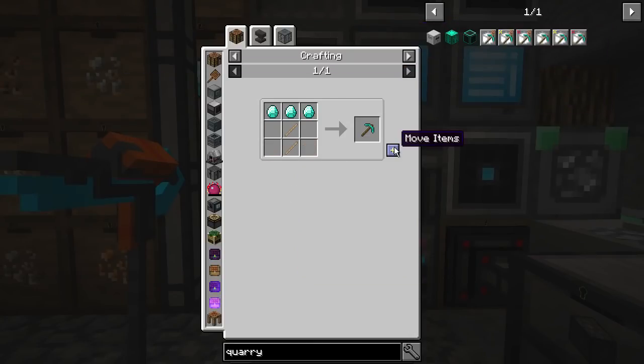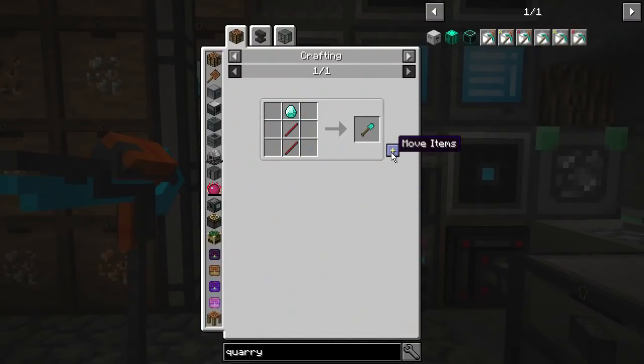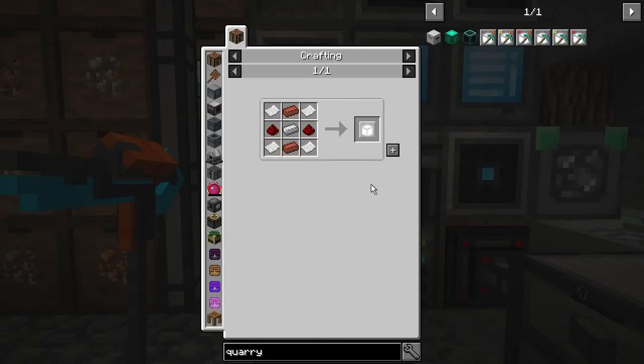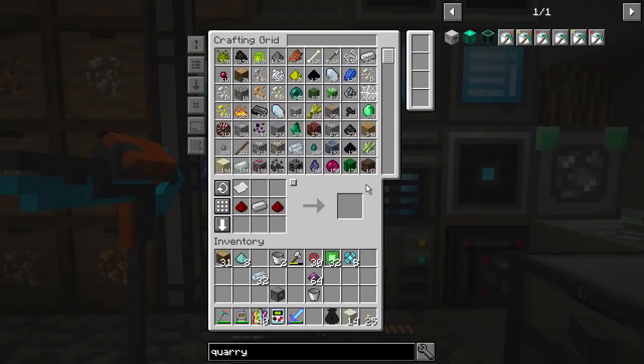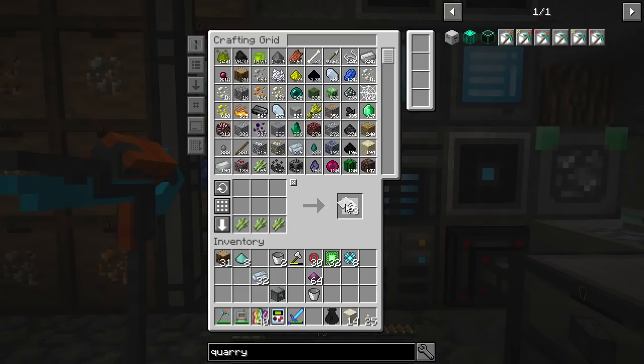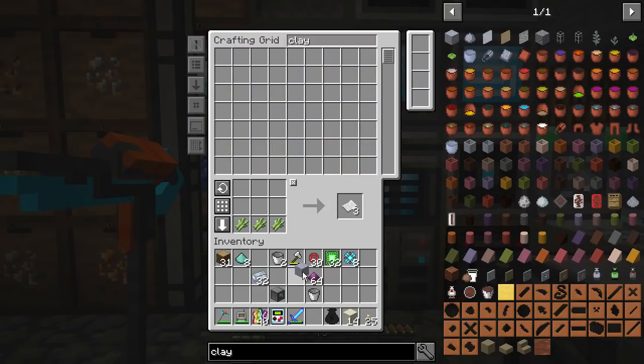Let's make one of these first — we need a diamond pickaxe and diamond shovel, there we go. Then we need a shape card — we need a bit more paper and more clay, which is really irritating. I put the other clay in here — there we go, another bit of clay.